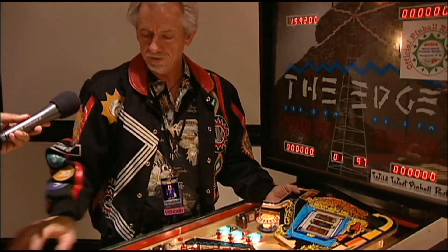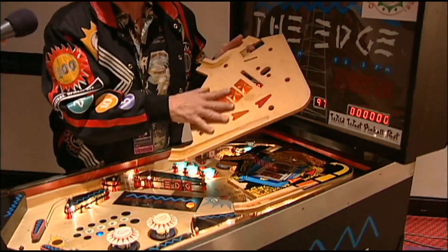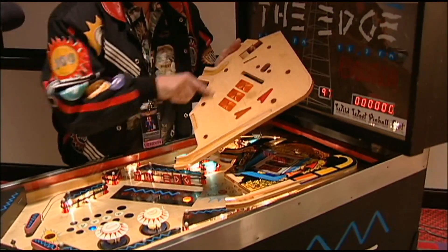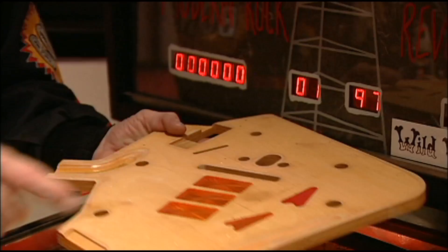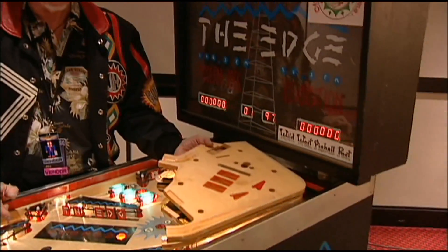So here we are, we have a second level. Here's the exact same play field that's been buffed off, so I can add my own graphics. He's got this flipper — this is your drift lane, these are your three drop targets, a kickback, and then you lose the ball here, and it feeds back to the main play field.